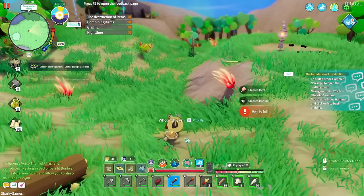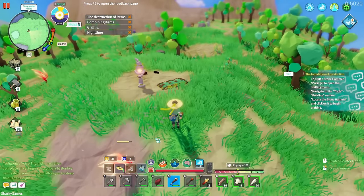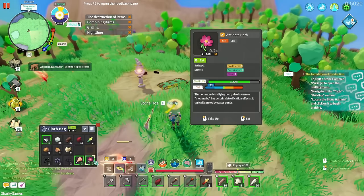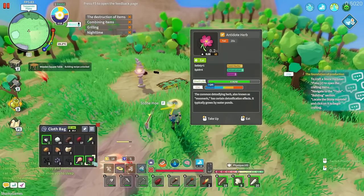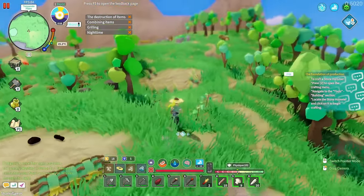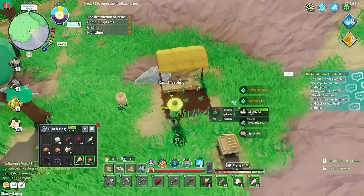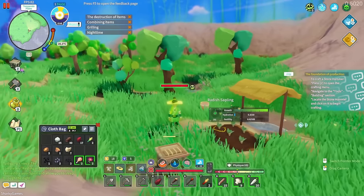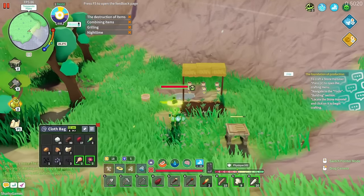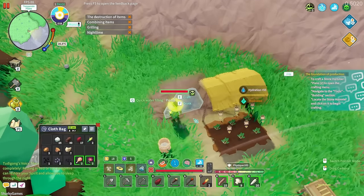We've got some more recipes now — tables and chairs. Chicken manure too. Can we put this on crops? I accidentally ate the chicken manure. Oh no — we've poisoned ourselves! I was trying to use it, not eat it. That's not good. Let's eat quickly but we are poisoned for 7 seconds, taking damage every 1.5 seconds.